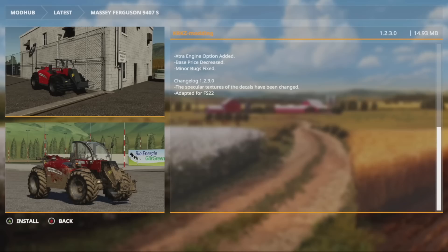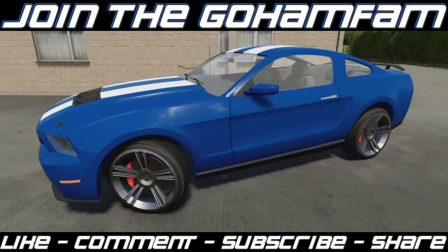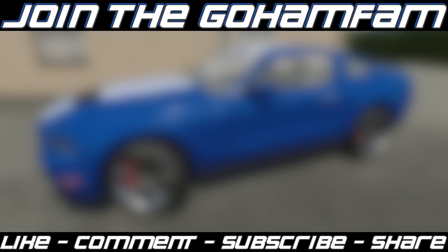For Farming Simulator 19 players, there's an update to the Massey Ferguson 9407S telehandler — version 1.2.3. Specular textures of the decals have been changed and it's been adapted for Farming Simulator 22. That's it for today's new mod video! If you enjoyed it, drop a like, get subscribed, join the Gohan Fam, and turn on notifications so you never miss daily Farming Simulator videos. Farm sim news coming out a little later today; the farm sim show is being moved to next week. Hope you have a great day — peace!